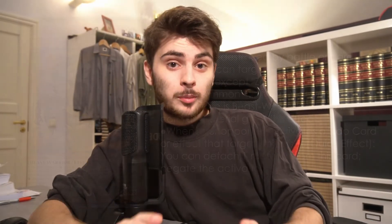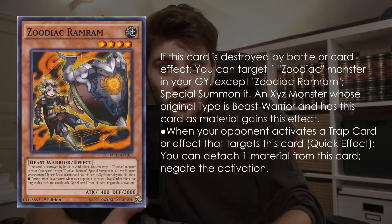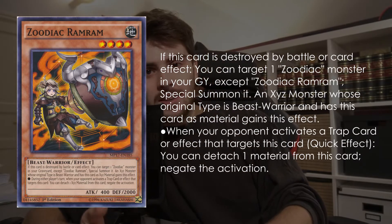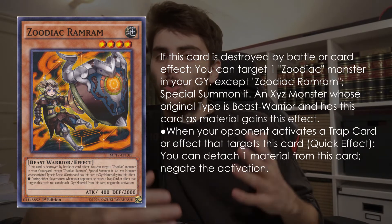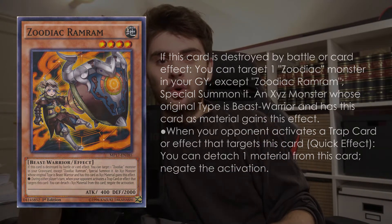Zoodiac Ramram is probably one of the better Zoodiac monsters right now. When someone would use Impermanence, they would forget that Ramram can actually negate the activation — or rather the Drident, which gains the effect from Ramram. So never forget that if you have Ramram under it, your Drident or whatever Exceed monster is above it is protected from trap effects.